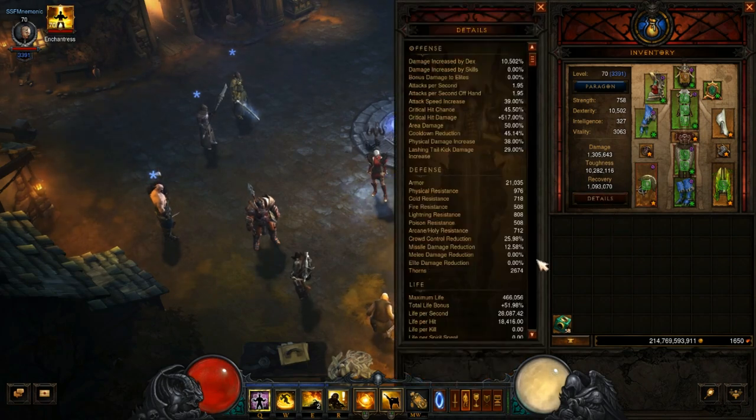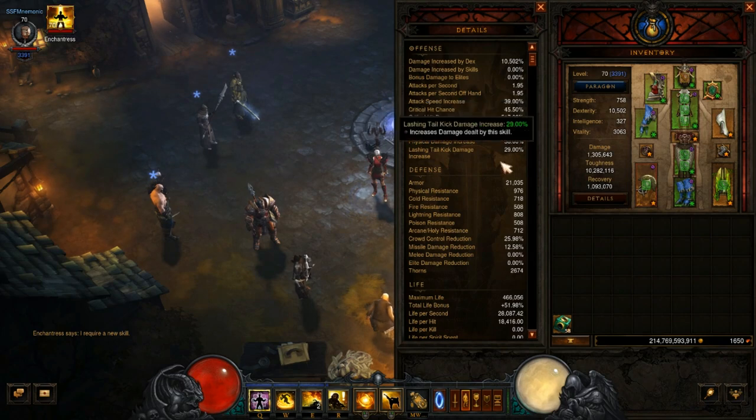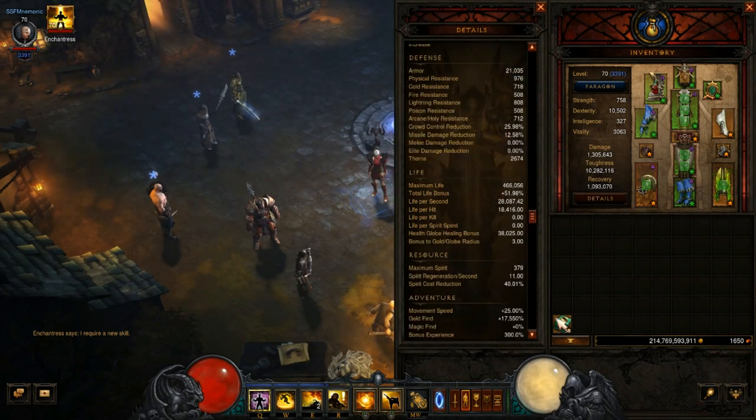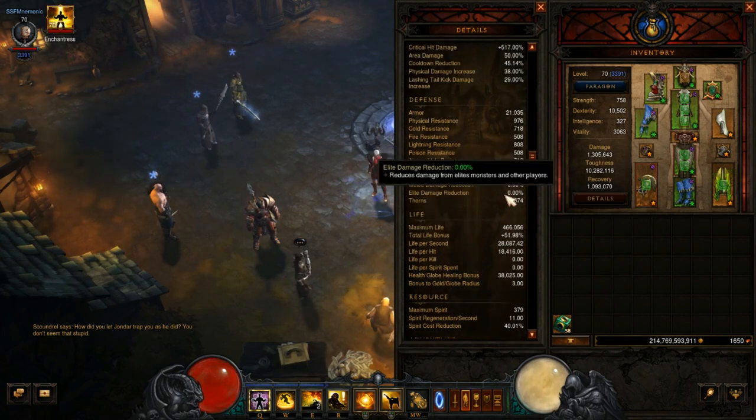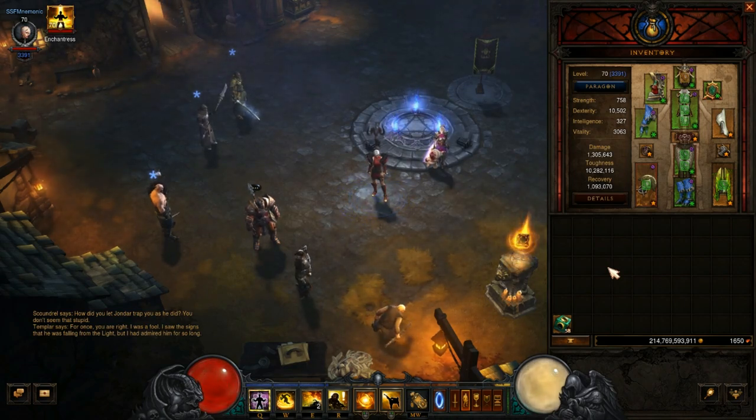For stats, I'm currently running 45% cooldown reduction. I wouldn't go under 40% as a bare minimum, but 45% is recommended. For Spirit Cost Reduction I have 40%. If you can hit these two thresholds — 45% cooldown reduction and 40% Spirit Cost Reduction — the build will work. Having more will make things easier, but it functions at these numbers.